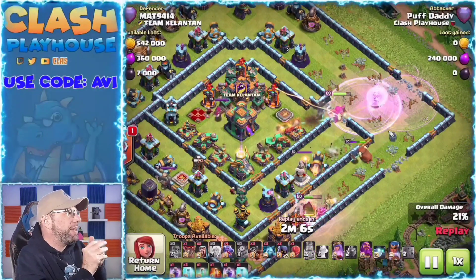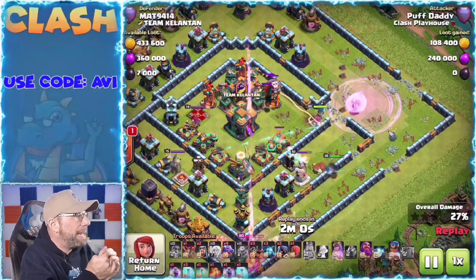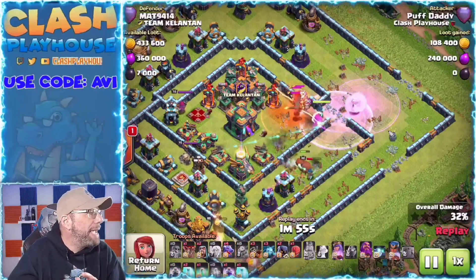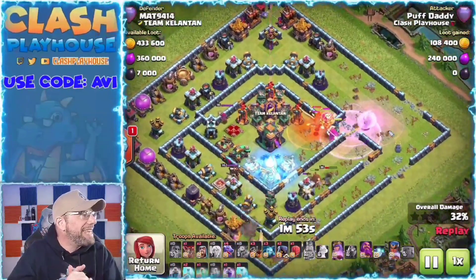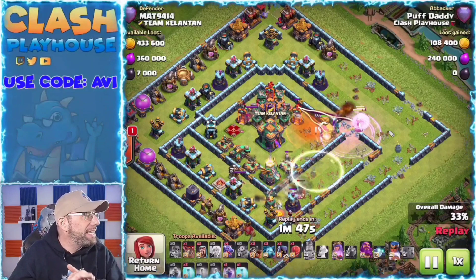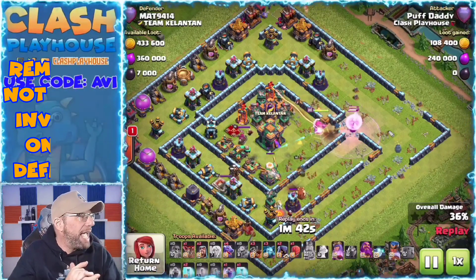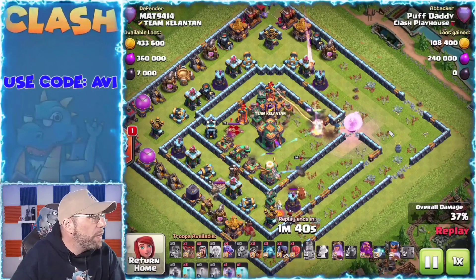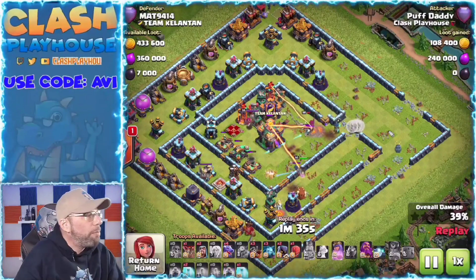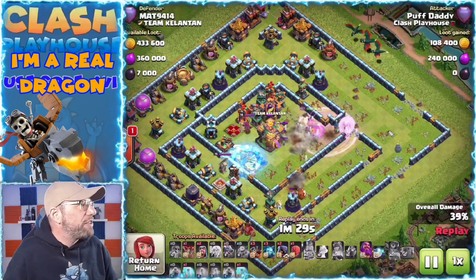The royal champ is being tanked by the king and the queen. I've got the CC coming out — poison spell dropped on that CC. I give the queen another rage to keep her healthy. The king dies out. The royal champ still has her ability but she's got an X-Bow and a wizard tower on her. I want to make sure that eagle goes down — that's the whole part of my plan. Once that eagle goes down, I know I'm fine. Whatever the royal champ gets after that is all gravy.